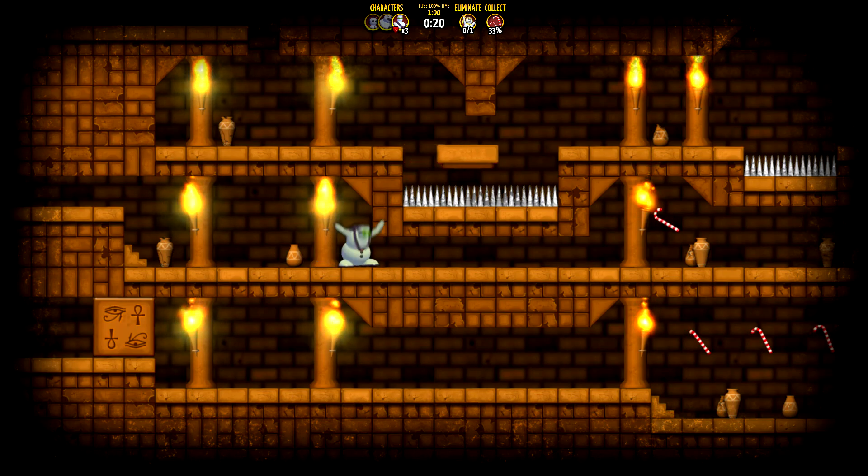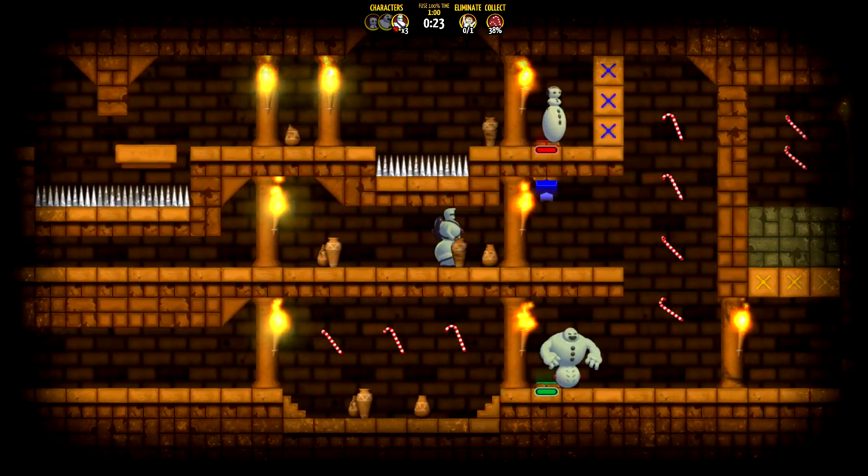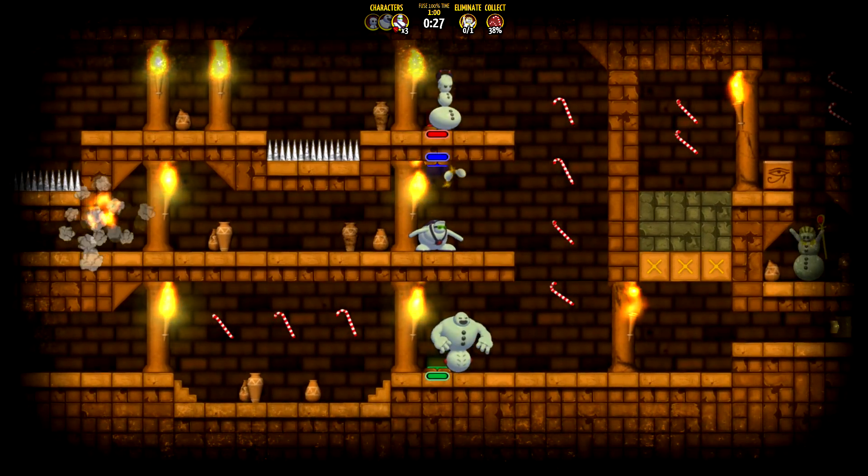Then finally switch to the throwing guy. Make sure you use his duck to crawl under the spikes right here. Then we're going to duck here and use his grenade throw while ducking to hit this switch.